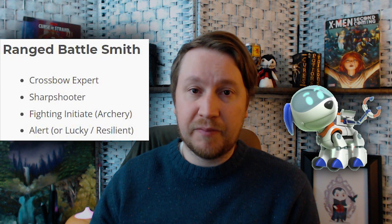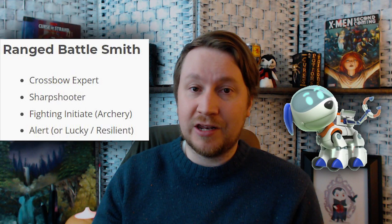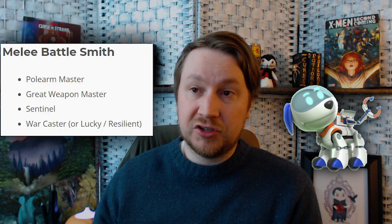Lastly is the Battlesmith artificer. This subclass lets you use intelligence for attack rolls with all your martial weapons. For a ranged Battlesmith: take Crossbow Expert and Sharpshooter, Fighting Initiate for Archery, and Alert, Lucky, or Resilient for defensive options. You can deal a lot of damage with Crossbow Expert and Sharpshooter at range, and your Steel Defender can help intercept anyone who tries to rush you as an archer.